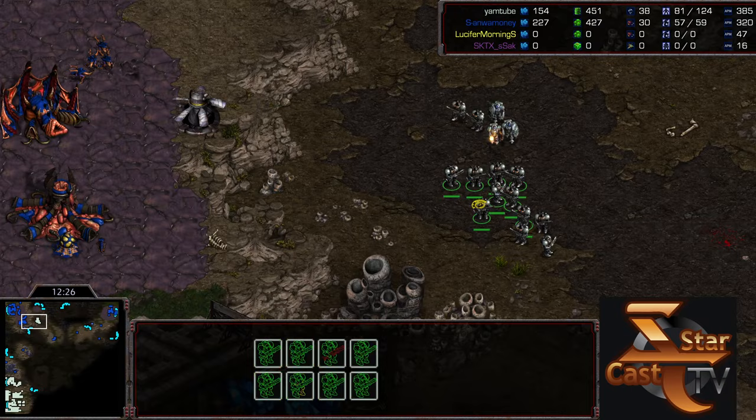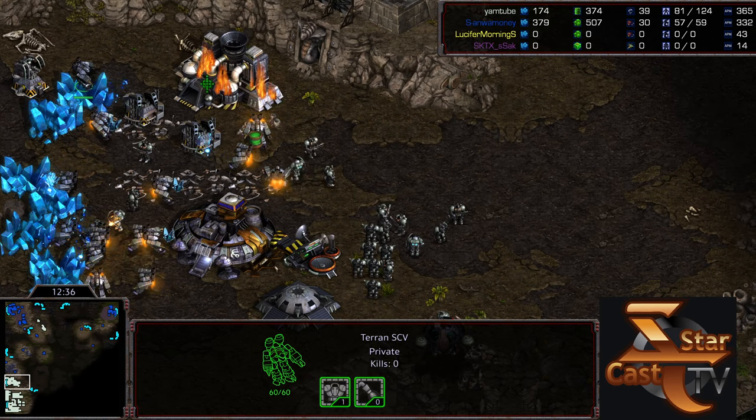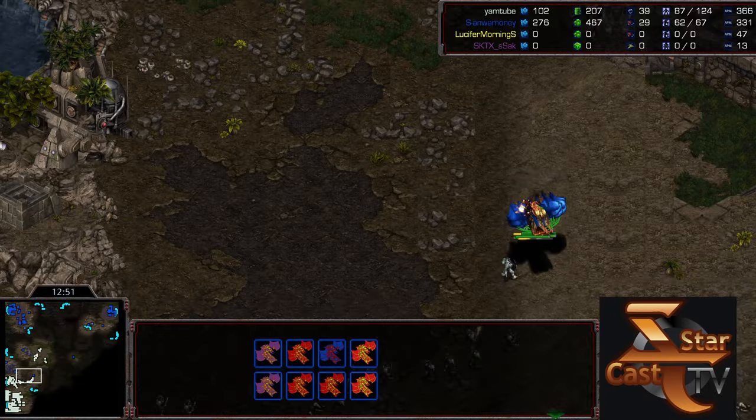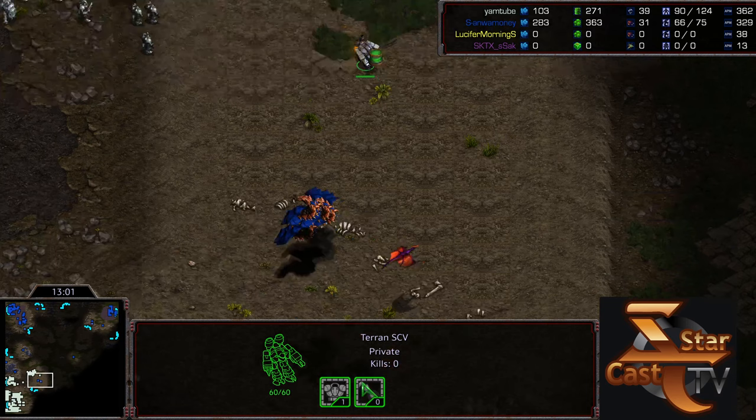Sulky is getting punished for skipping defilers — whether a calculated risk or a mistake. Maybe he presumed Rush would play more of a macro defensive game after that army wipe, and got caught off guard by the siege tanks. He still has that second gas capped but it'll be a while. Still making no movements towards defiler whatsoever — wants to wipe this out with just mutalisks. Rush draws his army back having done massive damage; could probably take a third fairly easily.